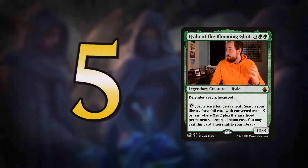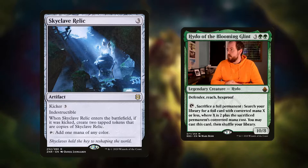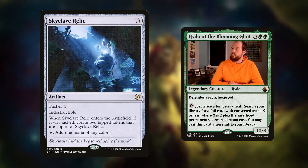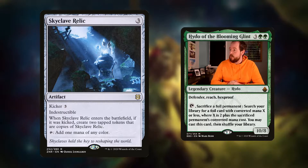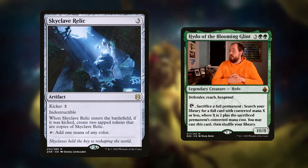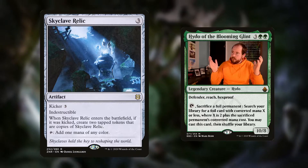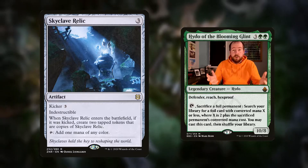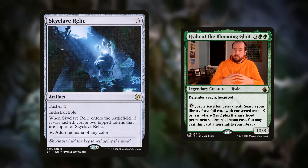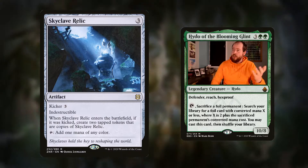Which brings me on to number five. In at number five, we've got Skyclave Relic. A three mana artifact with kicker for three, which means when you cast it, you can pay an additional three and get an effect. It's indestructible. When it enters the battlefield, if it was kicked, create two tapped tokens that are copies of Skyclave Relic - tap to add one mana of any colour. If we have six mana and we cast this, we're going to be getting four token copies, so straight away we've ramped ourselves by five just through this one card.